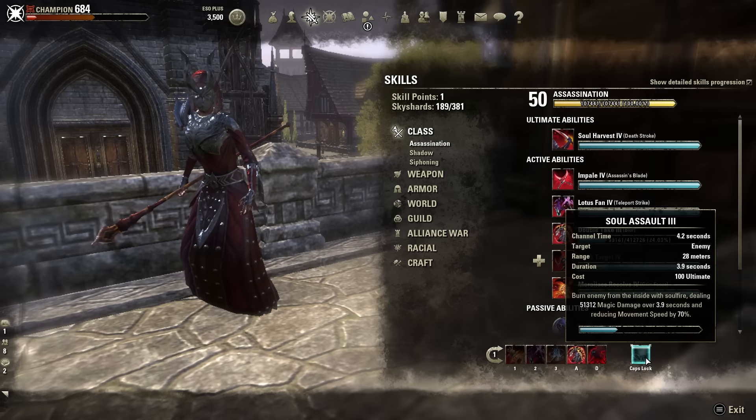Finally, we've got Soul Assault as the ultimate on this bar. I went with Soul Assault because it is an incredibly powerful damage over time ultimate — you will melt people with it. If you stack all the damage over times on your target and then let Soul Assault go and they can't purge, this is going to kill your target. They're not rolling out of this — it is an undodgeable ultimate. It's a great counter to the roll meta, hits really hard, and also gives you a beastly snare.